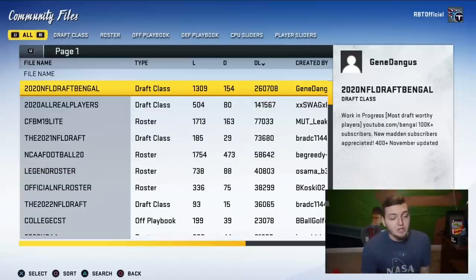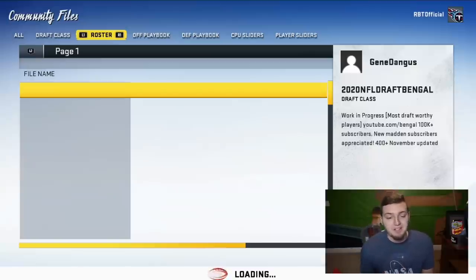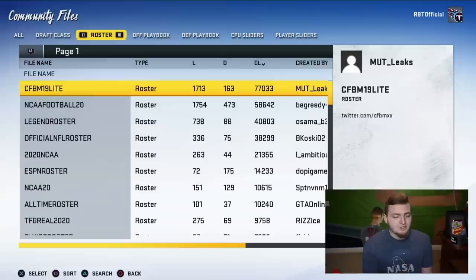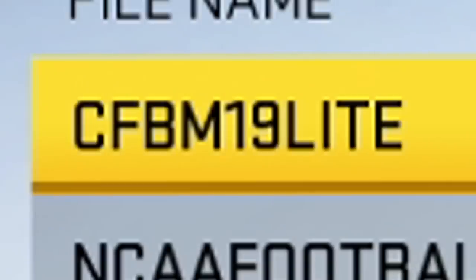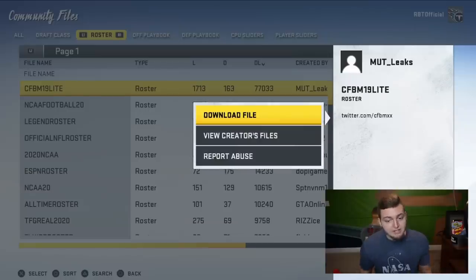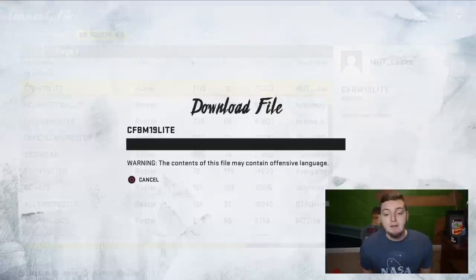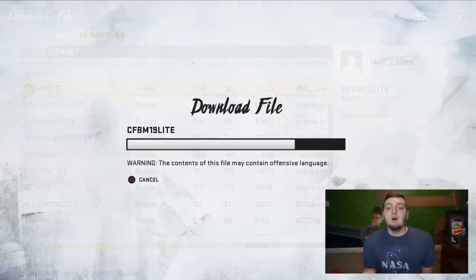Once you get to the Community Files, go over to Roster. Go to the Roster section and literally the top roster — I think it's the third one — is CFBM19 Lite. This is the Lite version of the mod, and somehow they were able to do it on PS4. Simply download the file, but the problem is sometimes it doesn't work on the first or second try. If it's not working, just re-download and click overwrite, then download the file onto your PS4.